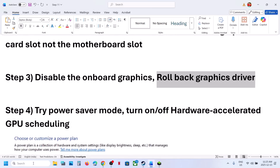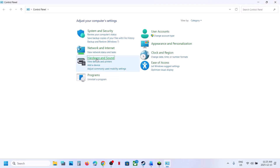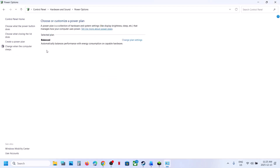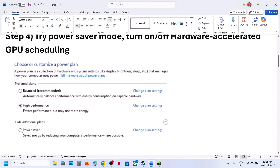Still not working? The next step is to try Power Saver mode. For this, type Control Panel in the search box and click on Control Panel. Go to Hardware and Sound, then go to Power Options. If you see a Power Saver option, you can select Power Saver. Then relaunch the game and check. You can also try Balanced mode.